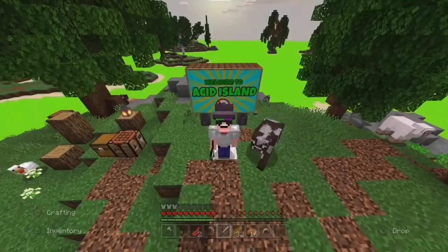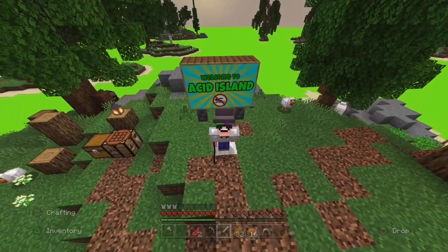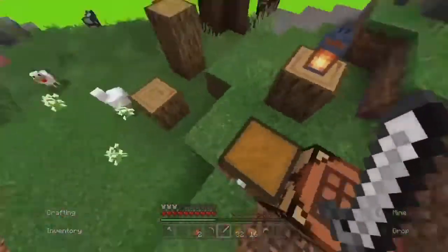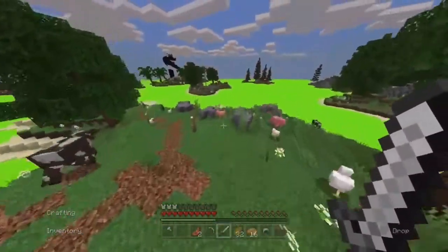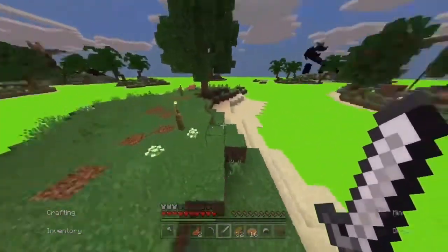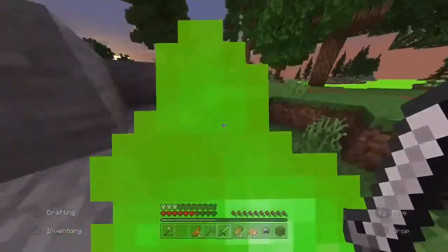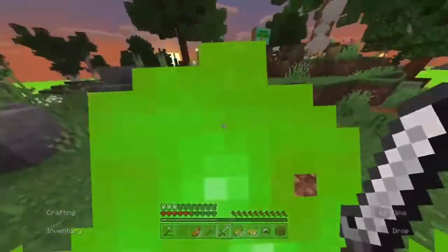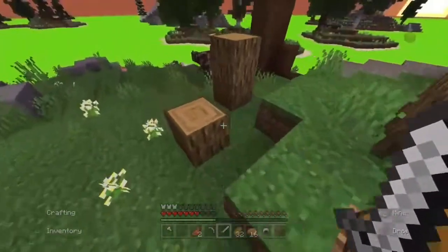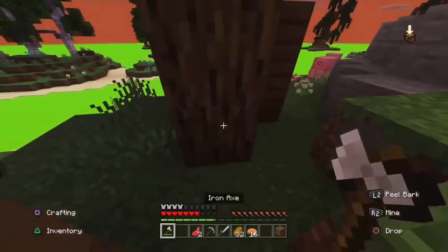Hello everybody, today we are playing Acid Island in Minecraft. Hopefully this is a fun video — if you like it make sure to let me know in the comments or by liking the video. Acid Island is literally what you think: it's a bunch of islands and in between them is acid. If you touch it you die — it's basically lava. I don't think keep inventory is on, so I probably shouldn't have done that, but I do know an op hack to do this.